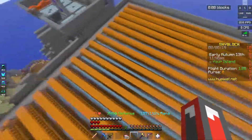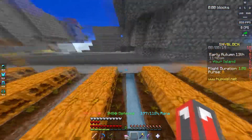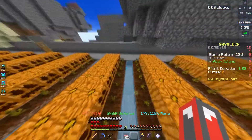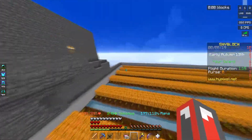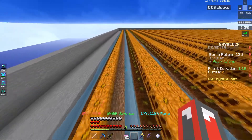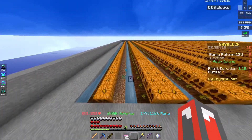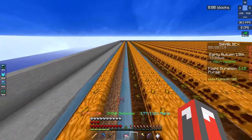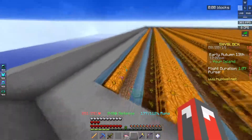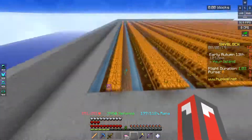Also, you might want to add glowstone above the water, right around here, to keep mobs from spawning. I have the day saver on so I don't really need it, but if you don't have a day saver or you need the night cycle to work, or you have the night saver on, you should probably put glowstone above the water.